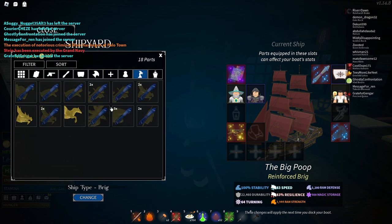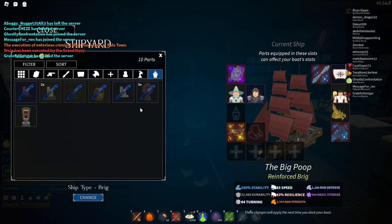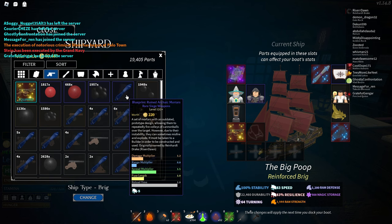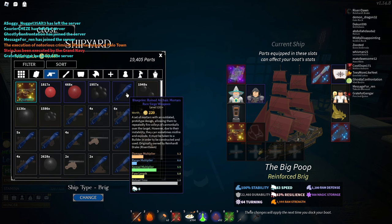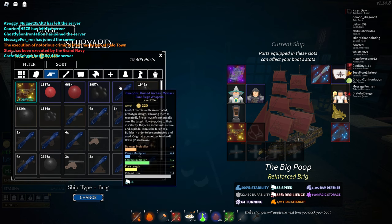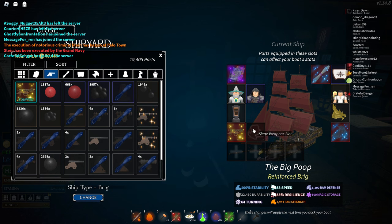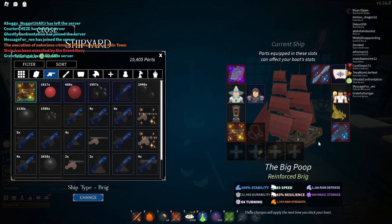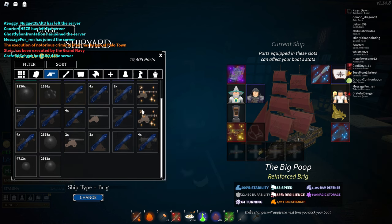For the figurehead, again it's cosmetic — you can put anything you want. I'm going to put the rugged dragon figurehead. For the lanterns, also whatever you want. For the siege weapon, I have the archaic mortars, but honestly they're not really that good right now and they decrease my speed by 5, so I have them off right now. If you want to have mortars they're okay, but most of the time you'll be fighting with your cannons and your ram, so the mortars don't really matter — they don't even provide that much offensive utility.